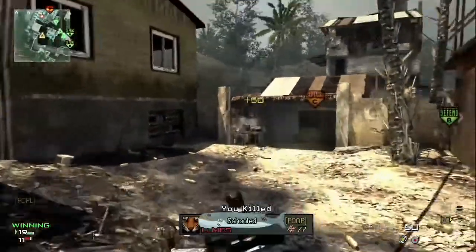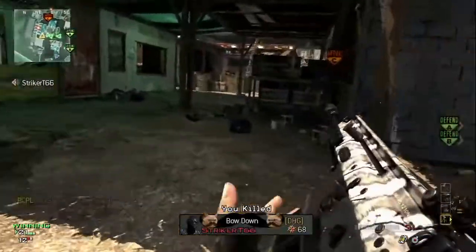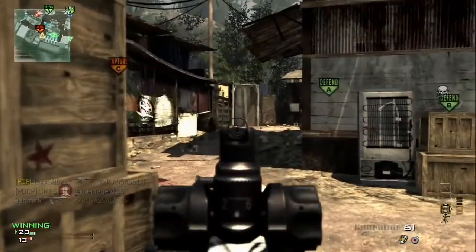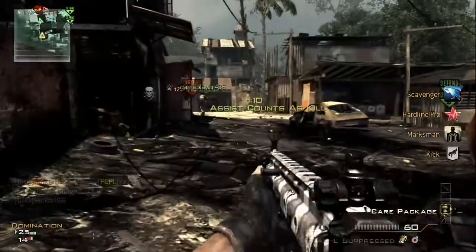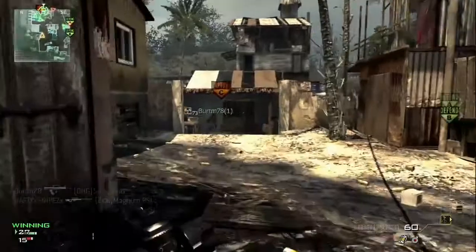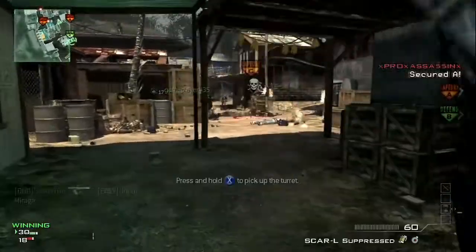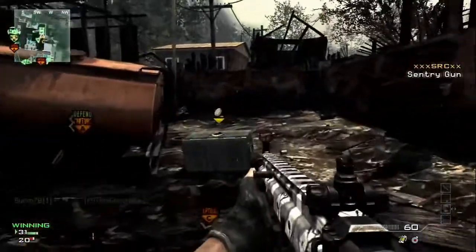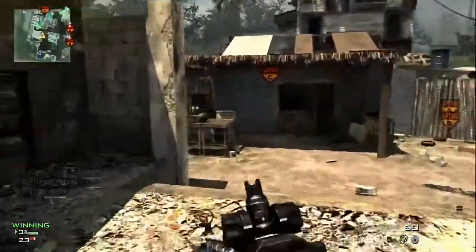My general strategy on this map is to go and try to flip the spawn and get the C flag, because I think C and B is a much better combination than A and C. Usually C has a pretty good fight, but you generally have the better end of it when you're defending the C flag than when you're trying to push into it. Trying to push through to C is kind of difficult, and I almost never do it the way these guys are approaching it. I usually come from the back way, from the B dom — it's a lot easier to get into the C spawn area that way than to try to push through that major intersection.